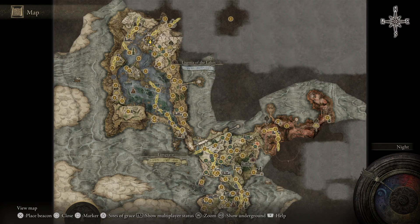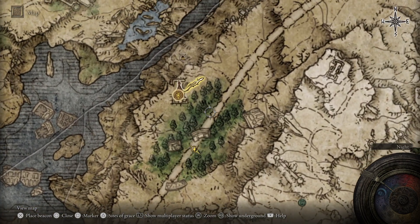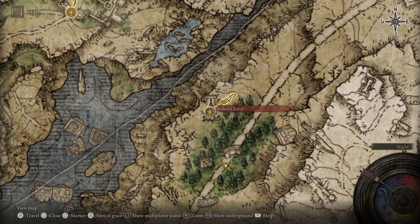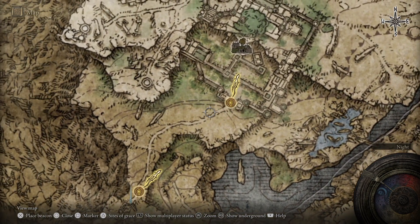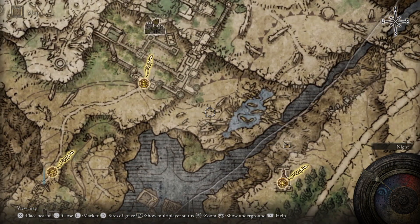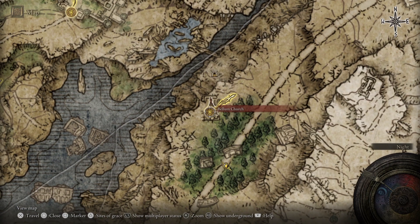This one's located in Liurnia of the Lakes, and we need to get to this forestry area right here at night time, with one of these to start off the boss fight. The nearest site of grace to us is the Bellum Church, and the way I got here was across this area right here. I rode all the way from here, came round, and went right across this little stone to come over to this area, just in case you're struggling to get here yourself.